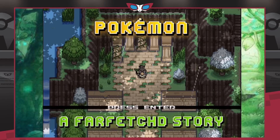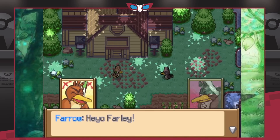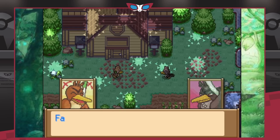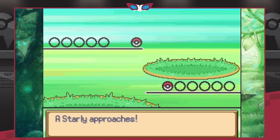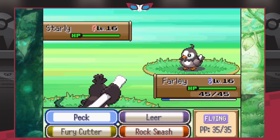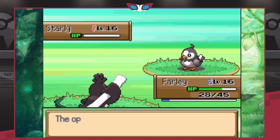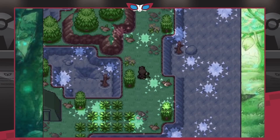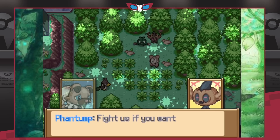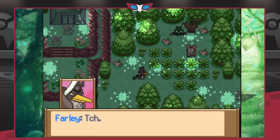For number five we have A Far Fetch'd Story, which quickly became one of my favorite fan games — it was so fun. I love fan games where you play as a Pokemon, and in this one you play as a Farfetch'd stranded on an island. You meet new characters and the dynamic between them is absolutely hilarious — such a well-written story. Each character has a certain ability to help you progress. It's quite short, maybe two or three hours, but it's two or three hours you will really enjoy.